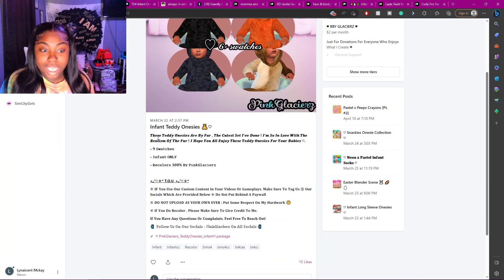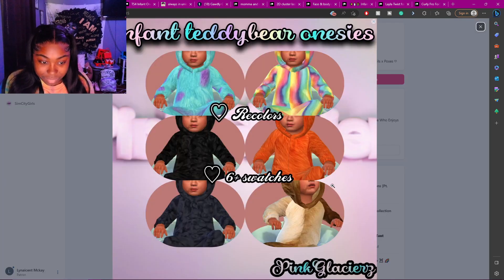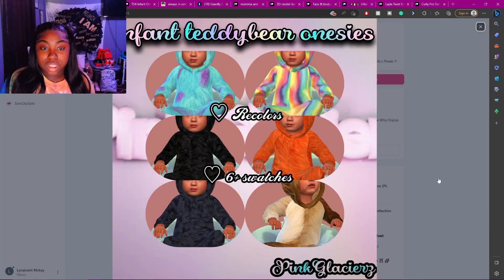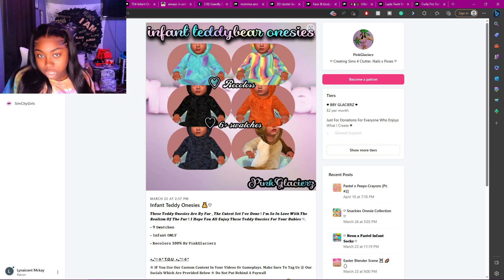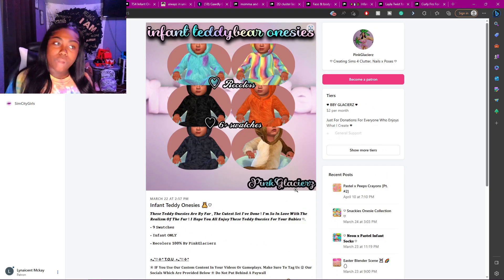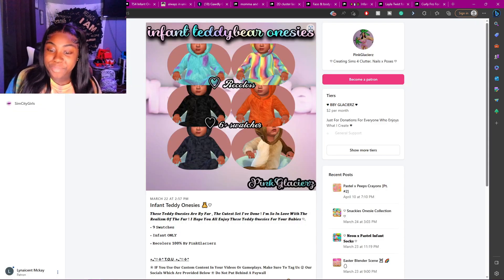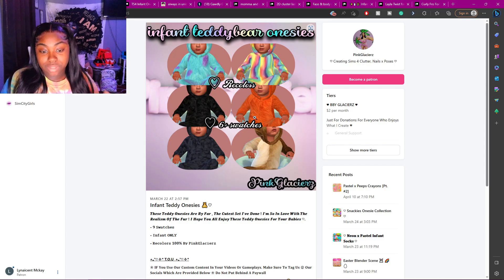The first CC we have is an infant teddy onesie. If you want your infants to wear something warm and cozy to sleep in — maybe it's winter in your game and your sims are crying because they're cold — you need to put this cute fuzzy teddy bear onesie on them. Really, really cute. All the links will be in the description down below for you guys to download.